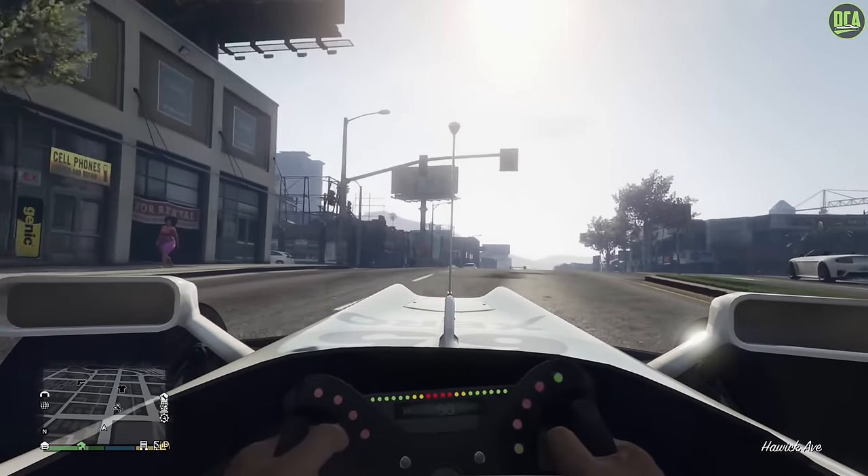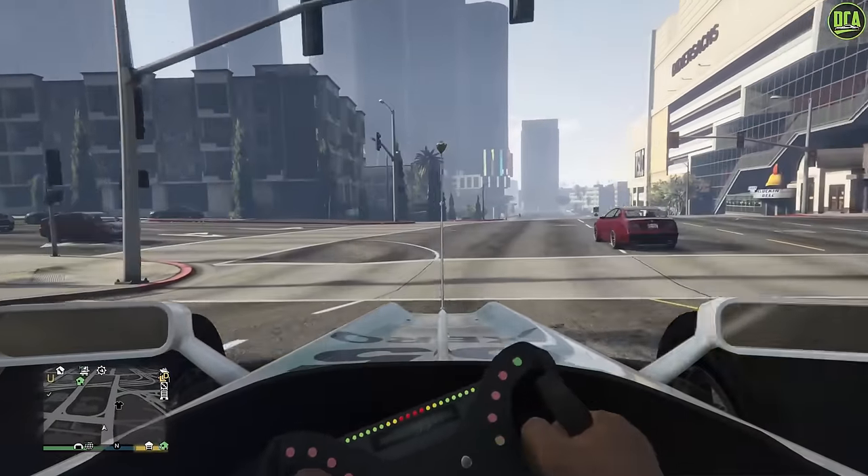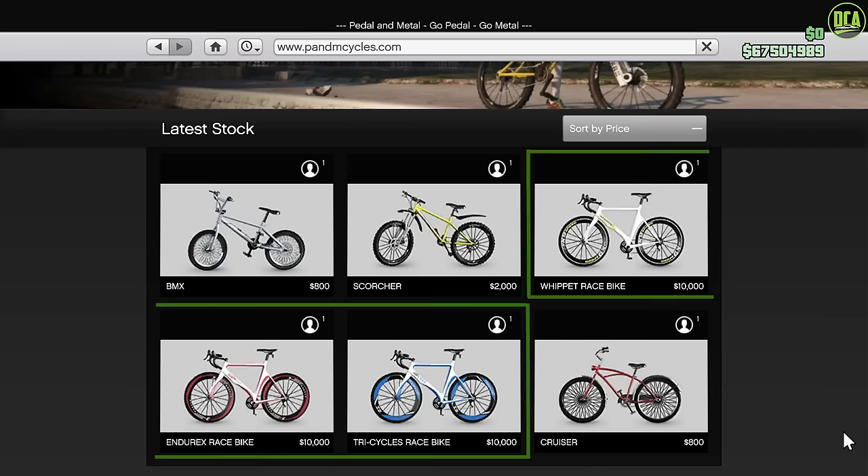We're going to start with the slower classes first and work our way to the faster ones. Starting with the Bicycles class — the best one for racing is any of the three race bikes. You don't actually need to buy any of these because they aren't customizable, so you can just pick any of the three race bikes in the selection screen if you ever come across a bicycles race.